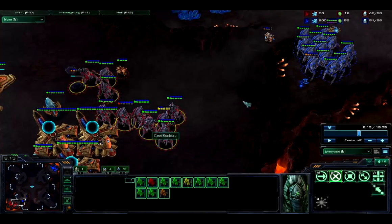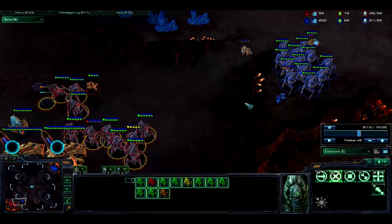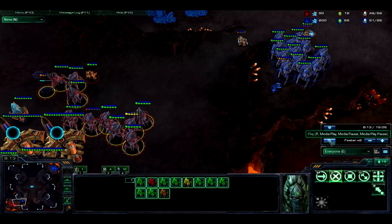The first thing I want to talk about is some Blink Stalker micro. There are a couple different things you can do with Blink Stalkers in Blink Stalker vs. Blink Stalker micro. You can blink them back so they don't die, and you can blink them forward to pick other Blink Stalkers off that are weak, and also you can use them to block the pathing of your opponent's units. I'll go ahead and go through all of those with an example.